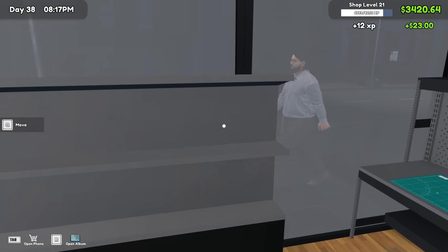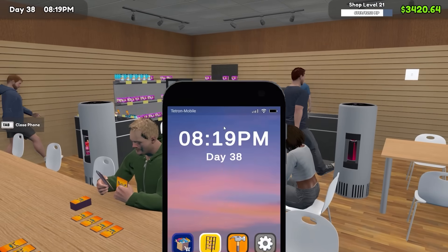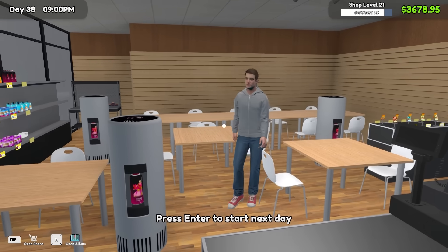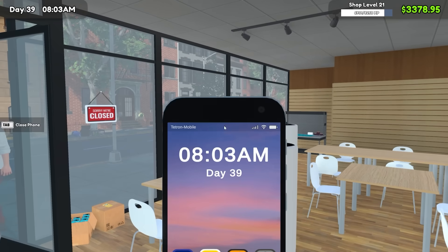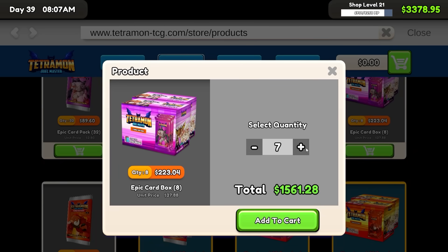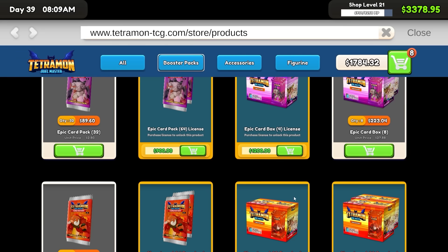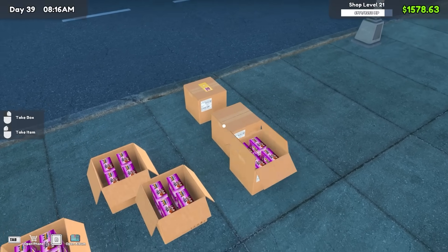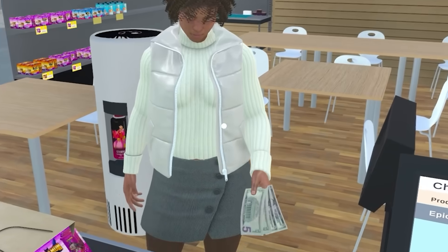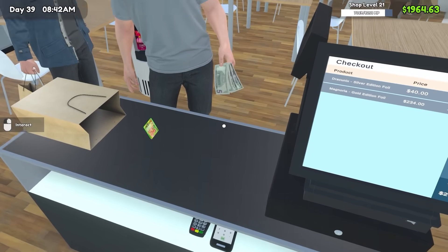I bought yet another shelf, so we have even more shelf space for hopefully even more good stuff. Since we have extra space, it's time to order even more stock — purple boxes galore. We're going to spend $1,800 on these, which is a lot, but that's a lot of profit considering how much these are worth. And people are buying them by the bushel — that was $306 for one customer, another $300 from two cards this guy bought.